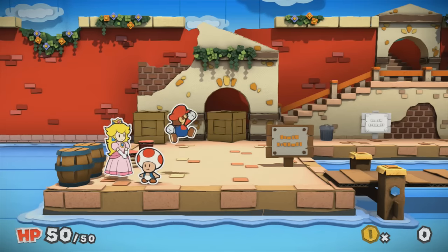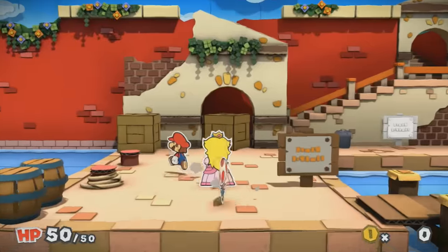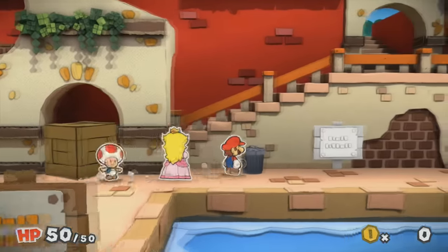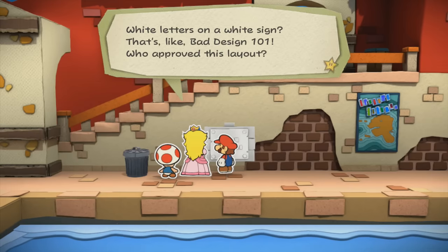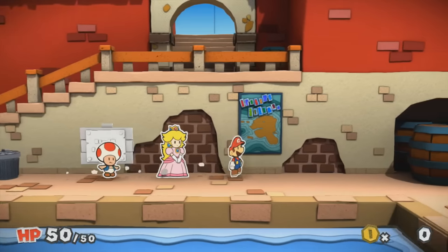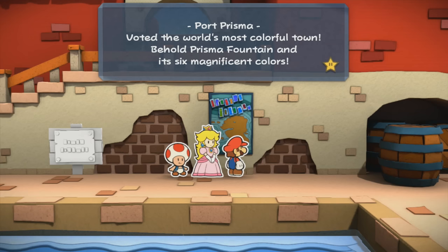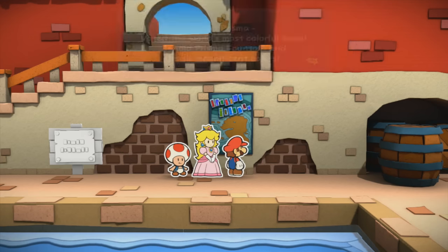So that's what we can do so far — 50 HP, nice starting point. Welcome to Port Prisma, unless it's like Sticker Star where you have a set amount of HP for the whole game, kind of. White letters on a white sign — that's like bad design 101, who approved this layout? I wonder if this is part of the Mushroom Kingdom or not. Prisma Island — a colorful island paradise. Port Prisma voted the world's most colorful town — behold Prisma Fountain in its six magnificent colors.